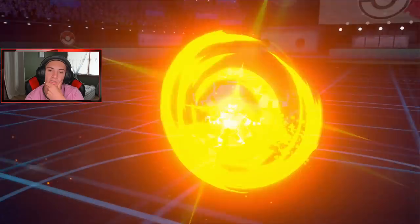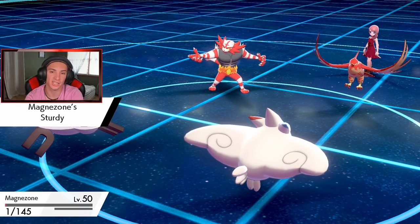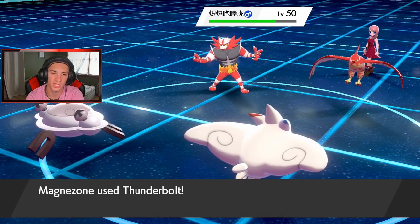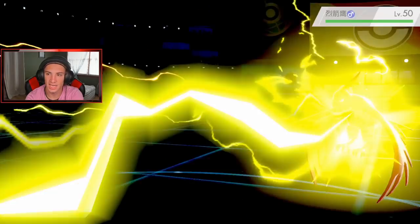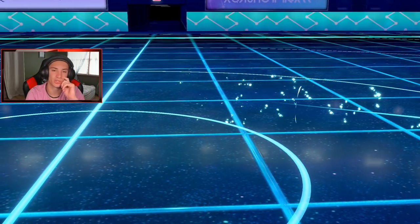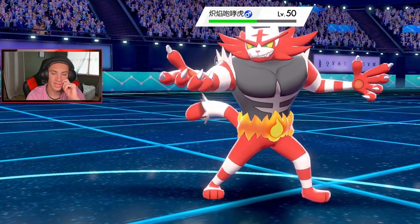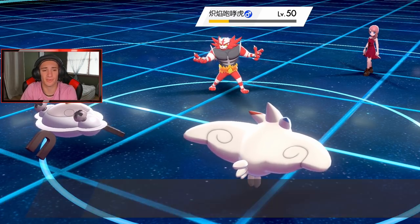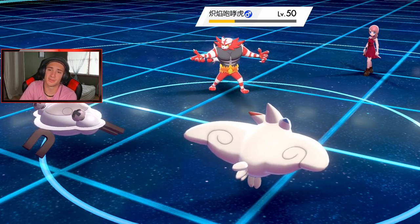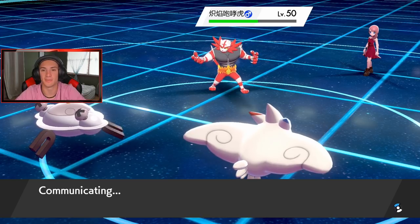He goes for Tailwind — that's why I didn't Follow Me. Oh wait, he goes for Flare Blitz! Okay, Magnezone goes down but we get Sturdy — like a free Focus Sash. Recoil damage comes out. Air Slash is going straight at Incineroar — see you later! That takes some nice damage. He did not go for Fake Out, which was crazy. Not a bad start for us!